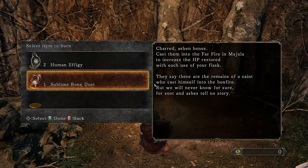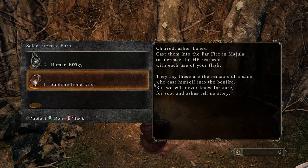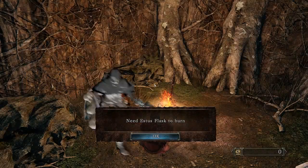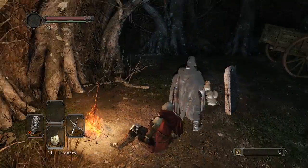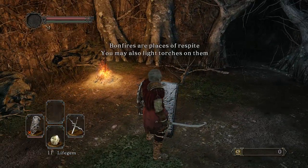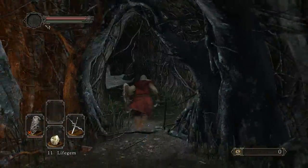'Sublime bone dust - burn at bonfire to charred ashen estus flask.' I need an estus flask to burn this - why am I even getting this stuff? 'Bonfires are places of respite, you may also light torches on them.' God, I have to go through all this again.